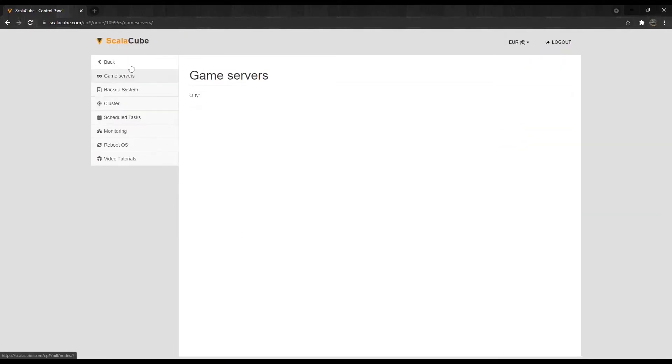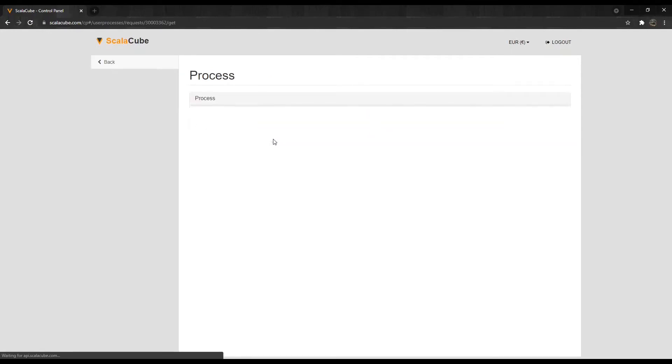Click on Save at the bottom of the page and wait for the process to finish. After this is changed, start your server and your Total Conversion Mod is now loaded.